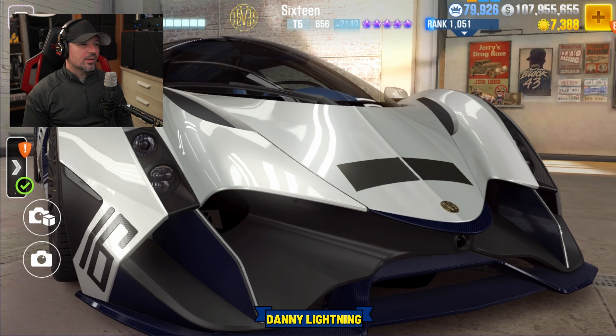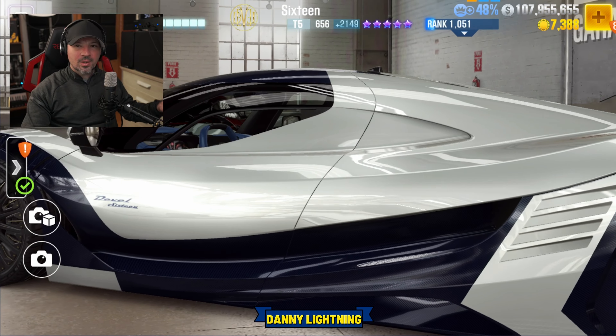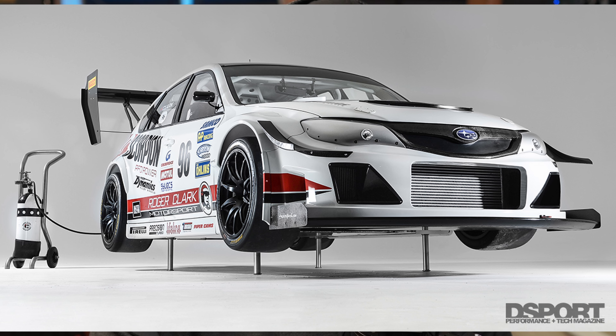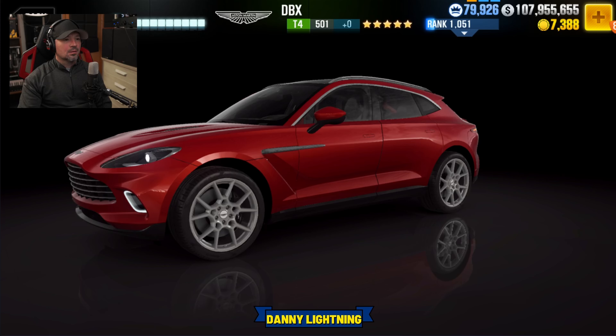What's up everyone, Danny Lightning back with another CSR2 video. Season 186 is on the way. We're going to talk about the milestone prize car, the prestige cup car, some upcoming Ken Block events, and I'll show you how you can get the Subaru Gobstopper, and we'll see if we can dig up anything else as well.